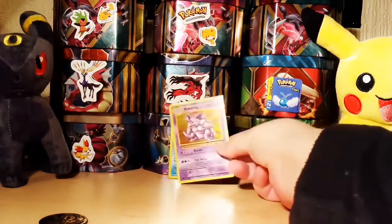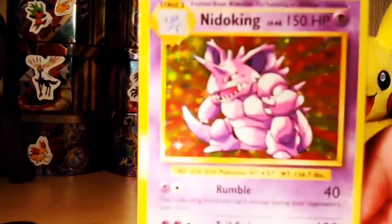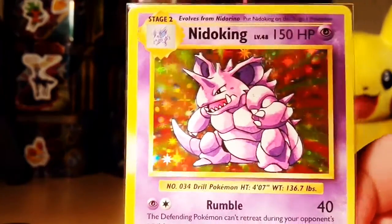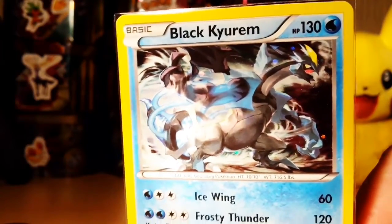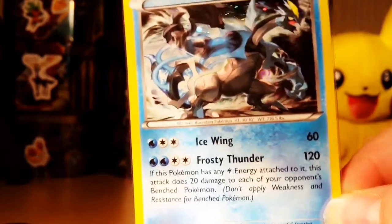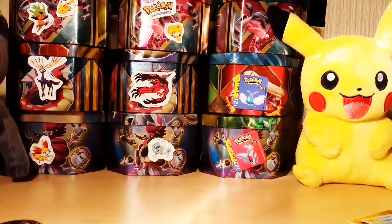To recap: we have our Nidoking Holo, which is awesome, and we also have our Black Kyurem promo card, which is also awesome — I still really like that design for Black Kyurem. I do like the Evolutions set, and hopefully we'll have much better luck with them in the future. That's all — thanks!